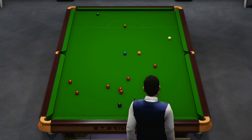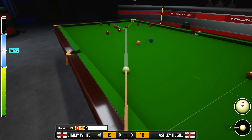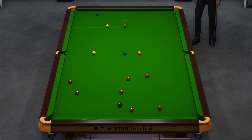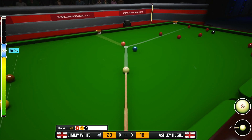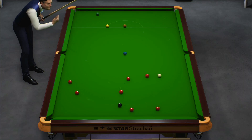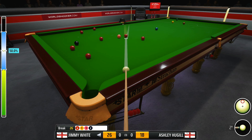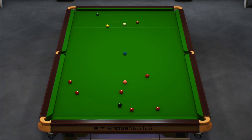He'll be very pleased with that shot. What can he do here? Nineteen. Playing this with plenty of power — in it goes, wonderful shot. Twenty. Pace is very important — not perfect position. Twenty-six. I think he's playing this with a lot of power. What a top pot that was — really impressive cueing. Twenty-seven.